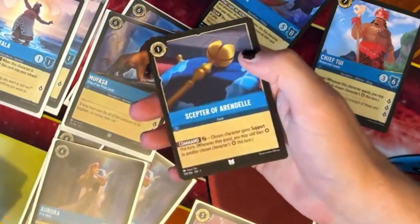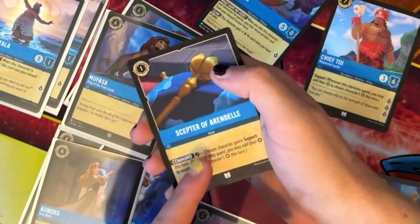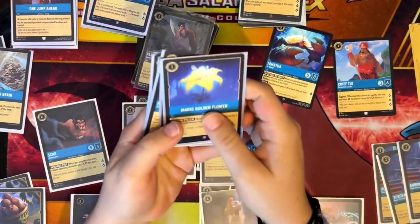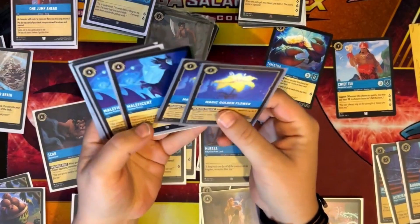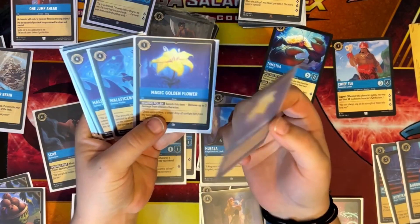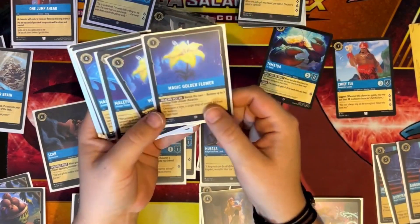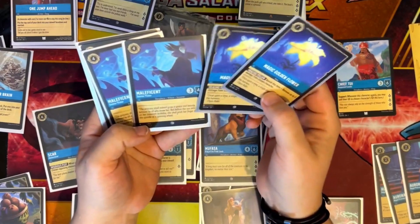We also need the fourth Mickey Mouse, the first Scepter of Arendelle — potentially going to upgrade these as we go — and a fourth Develop Your Brain. All of these are important to the blue deck. We're going to go ahead and add those in. The Magic Golden Flowers are really only good for one-one throwdowns and once you use them you have to balance the card, so the only thing I've ever used them for is inkwell throws.